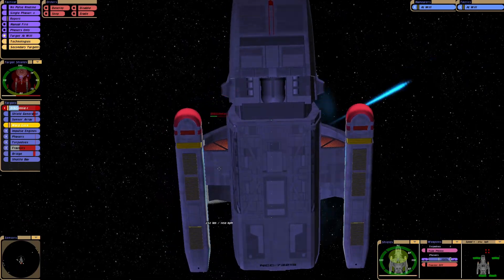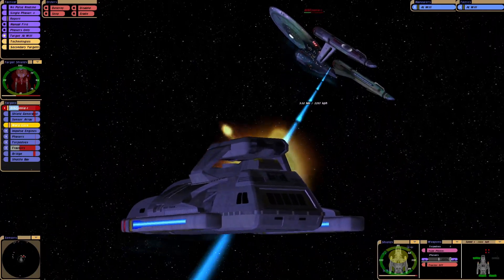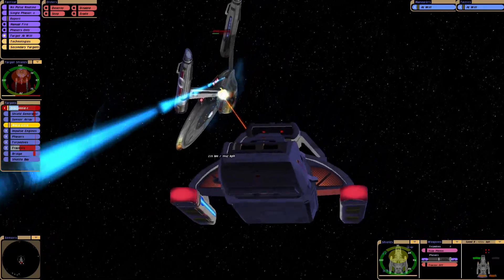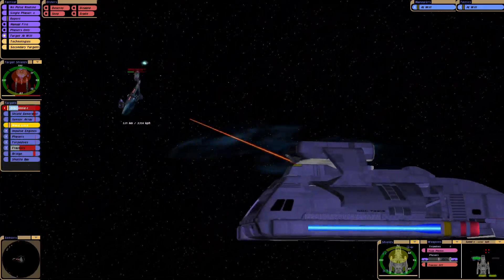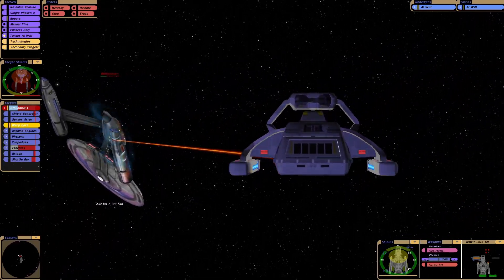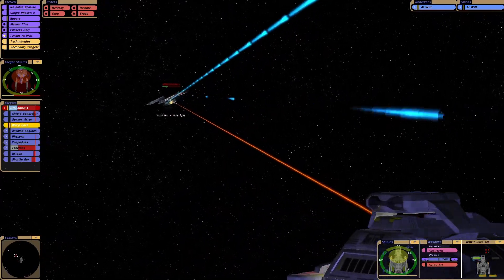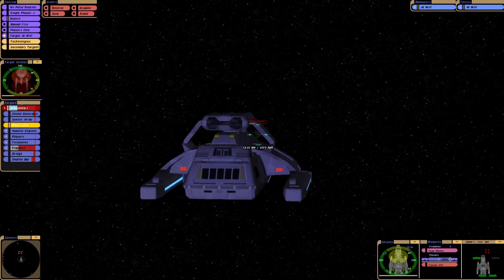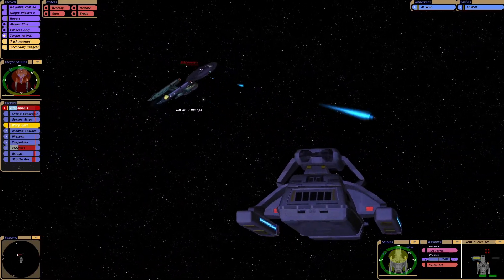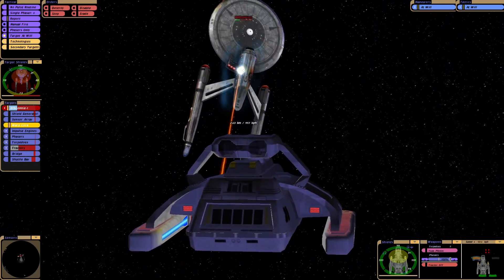I can't imagine Captain Pike's too happy right now. We've lost a photon torpedo launcher and a phaser strip. Luckily, this runabout is equipped with four phaser strips, which I think is very generous. Only got one phaser at the front now.